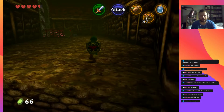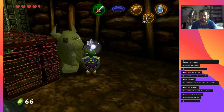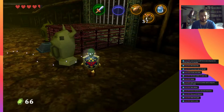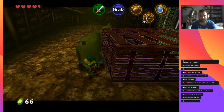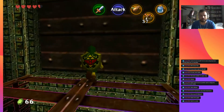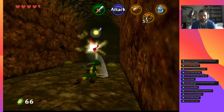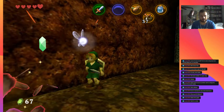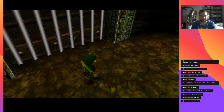Everything that people love about Skyward Sword, I don't like. I understand I might well be on my own on an island with how I feel about it. I hate the art style, which everyone says is a positive. I think it's an ugly game. The story is trash — you basically chase Zelda around for 30 hours, then she shows up and explains the story very quickly, and then you run around for 10 more hours. There's no story to it.